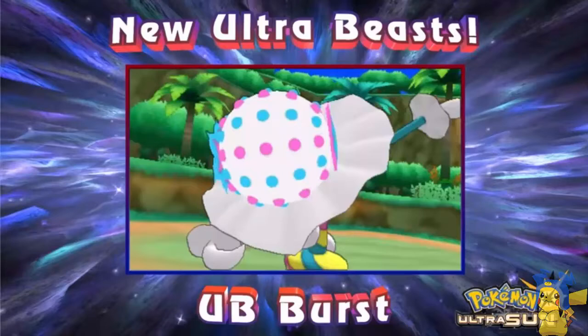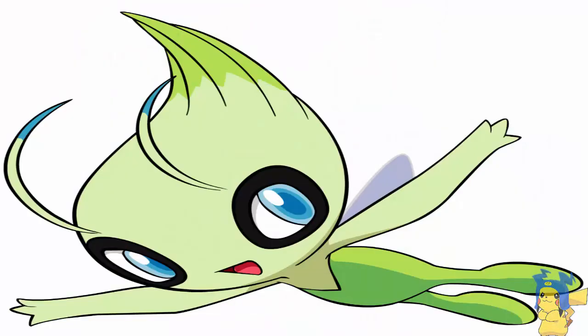There are also some smaller details: the Rockruff that can evolve into Dusk Form needs the ability Own Tempo, which is an event-exclusive ability, and it has to evolve during a specific time window — I think between 17:00 and 17:59. So it's a very specific requirement. Also, if you buy Pokemon Gold and Silver versions on the Virtual Console, you'll get a special code to download Celebi for Ultra Sun, Ultra Moon, Pokemon Sun, or Moon, depending on which game you want to put it in.